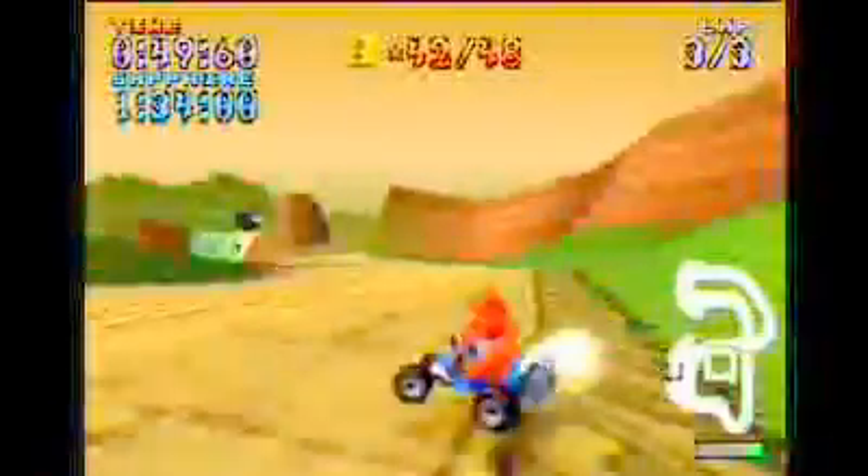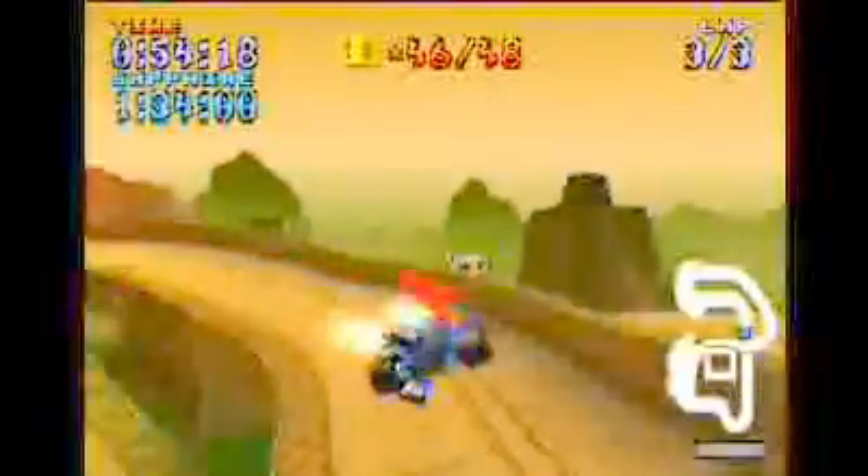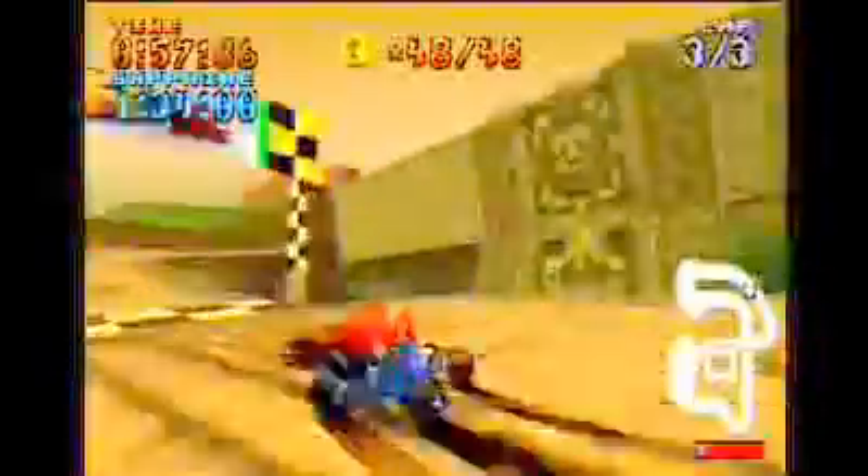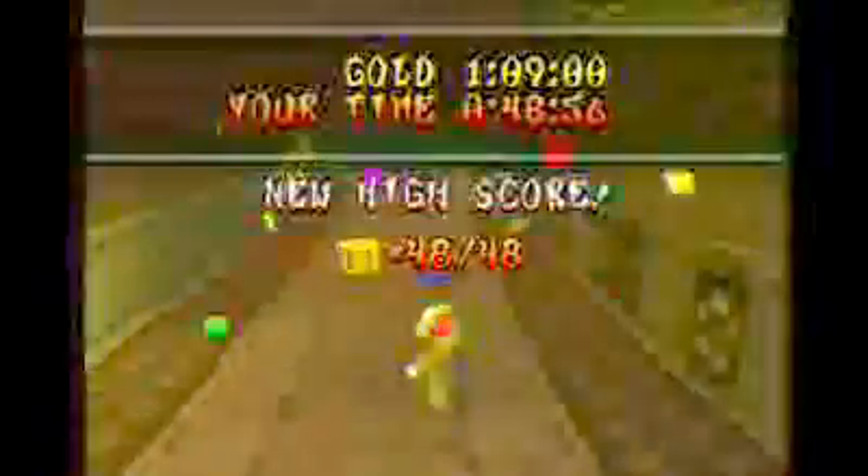47 seconds so far, now 49. Going for the shortcut. Take that times-three crate and take the rest of the shortcuts - that should freeze your time enough so you can get to that next crate on this corner. Slow down, click that one, then grab that last times-one crate. So close to the platinum - it's a gold guys, it's a gold. But a very, very close gold. 48 seconds and gold was one minute nine - that was totally awesome, didn't expect that one.